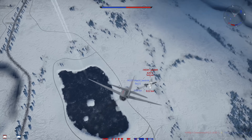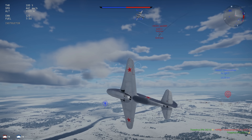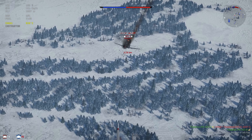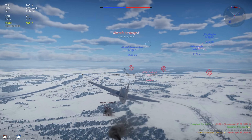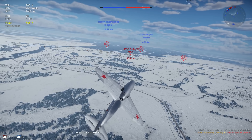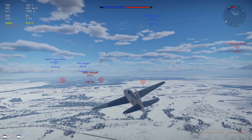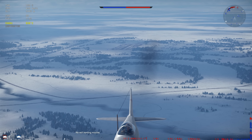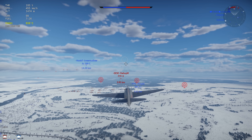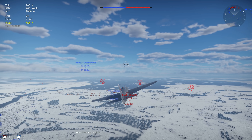One thing I noticed immediately is how slow this vehicle is. It's got basically the same engine as what you might see in the HE 162 Salamander - very similar, more or less a reverse-engineered copy. Going around 1500 meters altitude, I started at zero and I'm only going about 500 kilometers per hour - not very fast at all. That's to be expected stock.